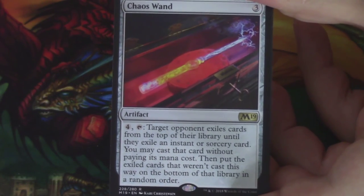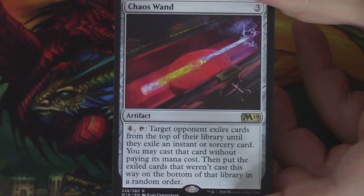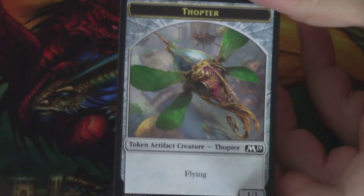Definitely not valuable, but it's a Chaos Wand. There it is. Behind it, a Plains. And a Thopter Token. So we only opened one mythic today — like I said, not super valuable, but I'll show it anyway.